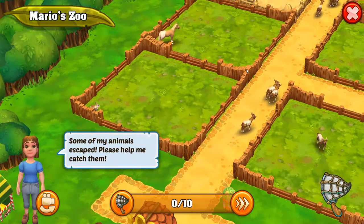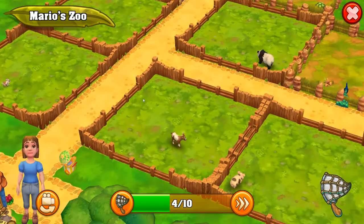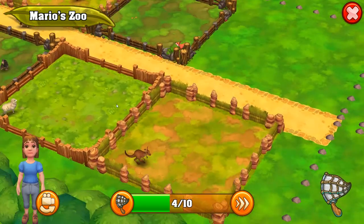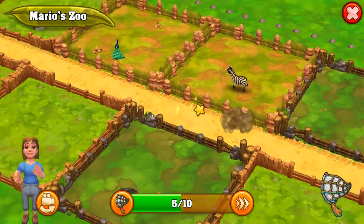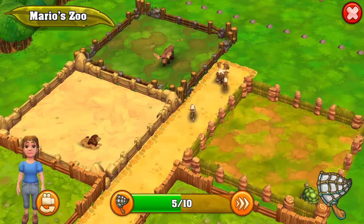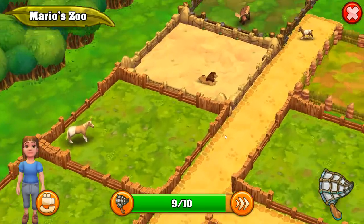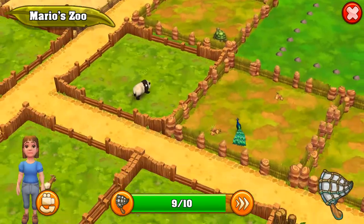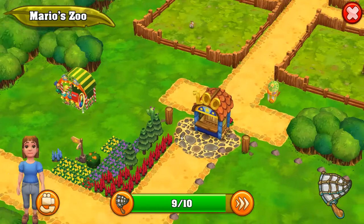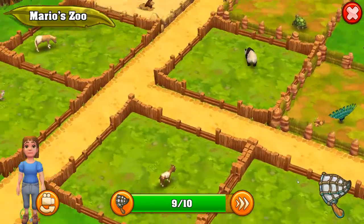Escaped animals — gotta love that. We've got rabbits and horses. They just have one of each animal, which is great, although some animals do like to be in groups. I do like how this layout is, though there are no shops. It looks like Maru is collecting a lot of animals, so that's good.